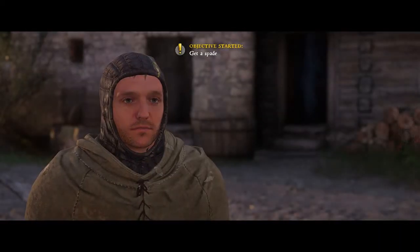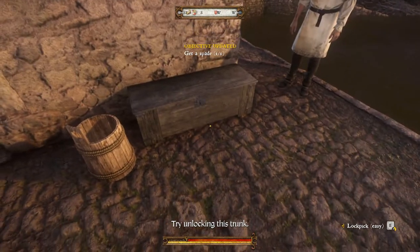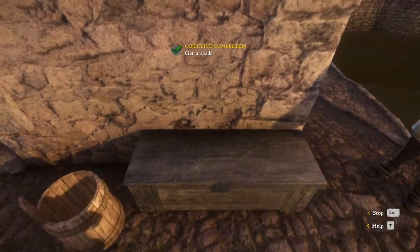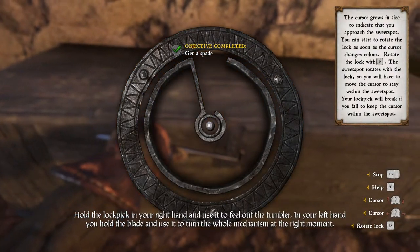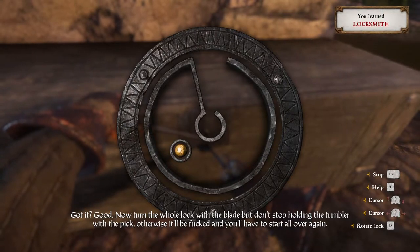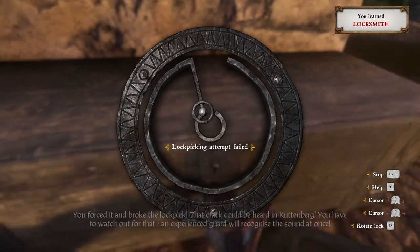Lockpicking is very hard, but as always, practice makes better. My only tip here is to ask the Miller in Rattay to teach you how to pick locks, which will net you a couple of lockpicks for free. Save the game beforehand, then go ham and practice until you break all of your lockpicks. Reload and try again until you're confident in your skills.